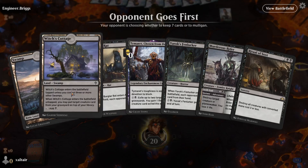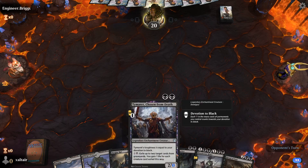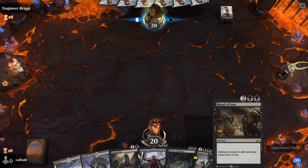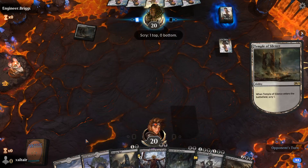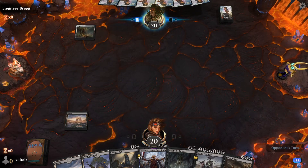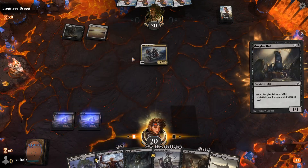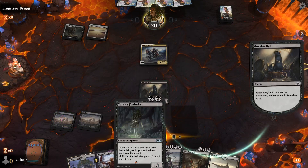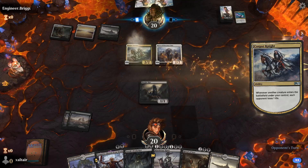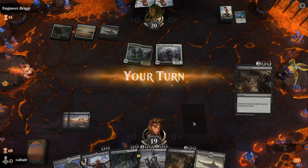We have two lands for game three — we'll have to cast Witch's Cottage tapped unless we topdeck a Swamp. We do have a couple of second-turn drops and a removal spell. Against aggro we can probably survive until turn four for Ritual of Soot. The opponent mulliganed to six. We don't have a Duress, so we'll wait for next turn. It is an aggro deck — no problem. We'll use the first two turns to make them lose cards.